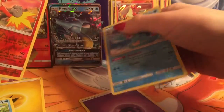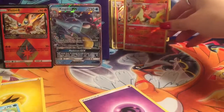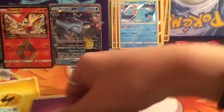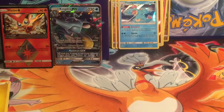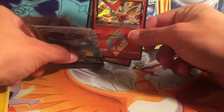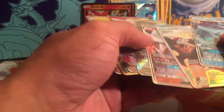Feraligatr is the rare — I am so upset! The reverse holo goes in the pile, the reverse rare goes in the pile. You didn't let me pick my packs — that's why! I wanted the top of the second stack and you just took it. Comment if you think it was fair or not — oh it was definitely fair! It was not!